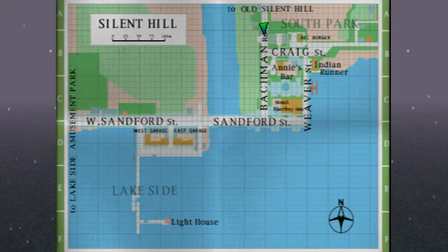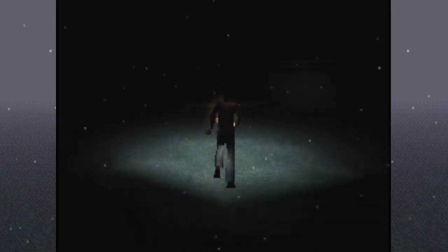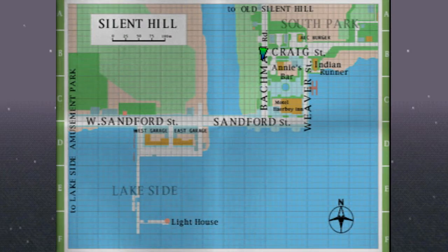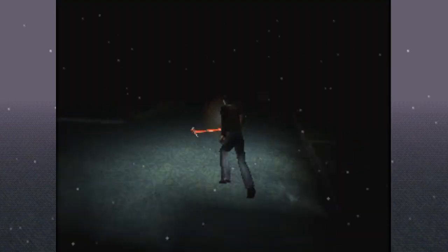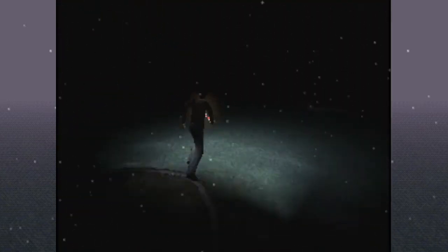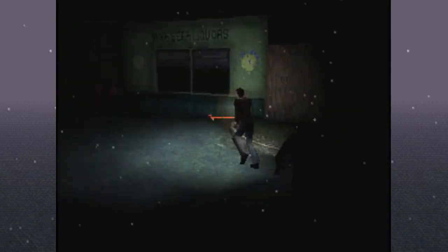Maybe there was something earlier in the game that would let me know I needed to go to this particular location. But where we need to go is Annie's Bar, which should be coming up on our left. So let me go to the left side of the road. This is Annie's Bar. All right, so we're going to go into Annie's Bar.